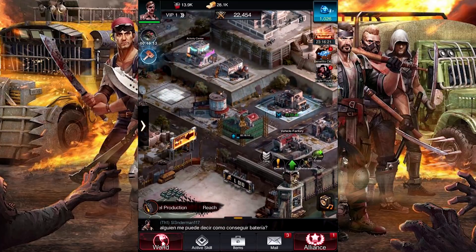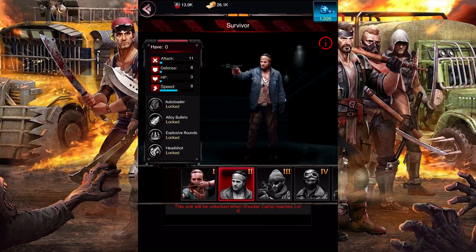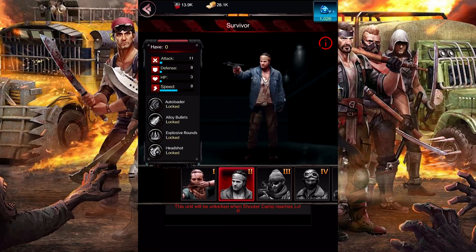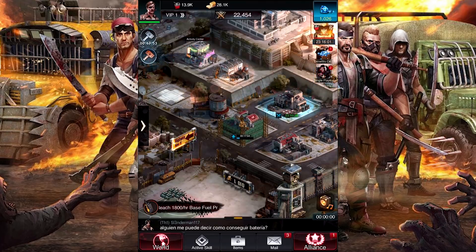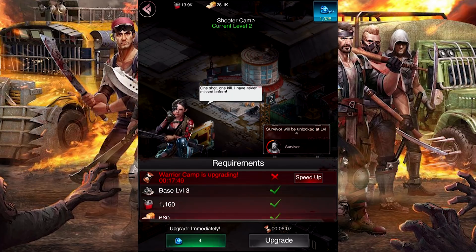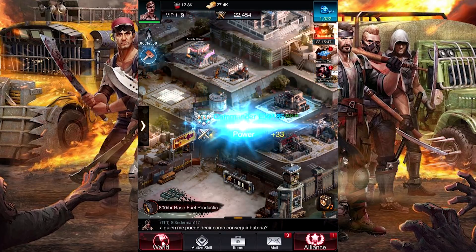Right over here is where we can train our ranged people. Right now it says we can only build these — we can get those guys with the little pistols once we get to level 4, but right now it's just at level 2. I can bypass that if I do an upgrade immediately and spend some diamonds — cool. I can actually bypass the fact that I've already got one thing upgrading, and it looks like people have already helped me because it's already down to 17 minutes.